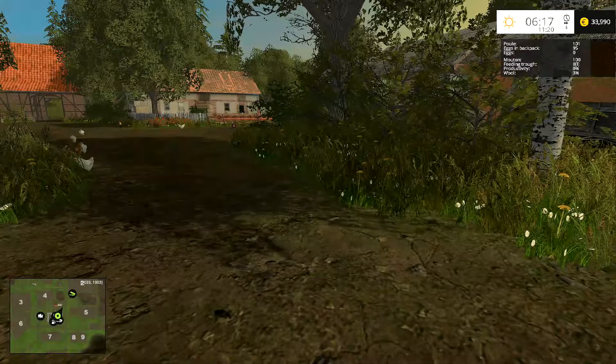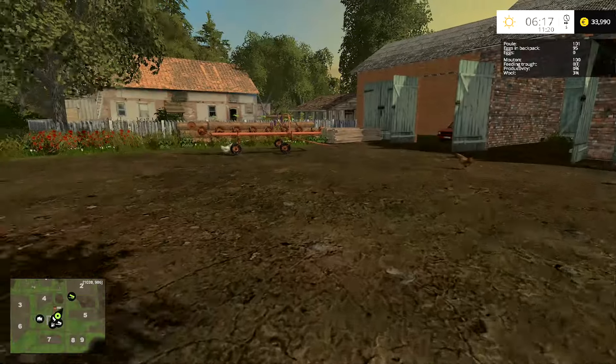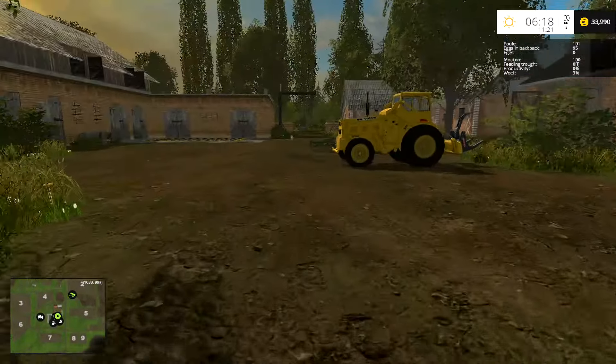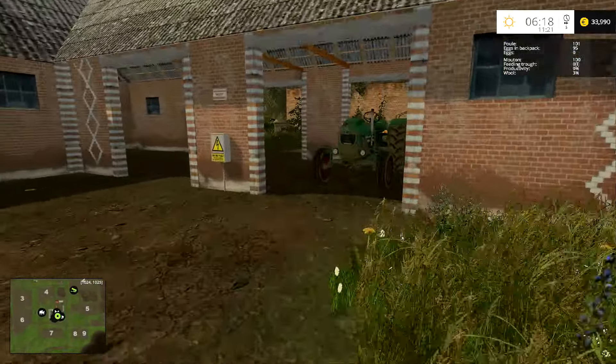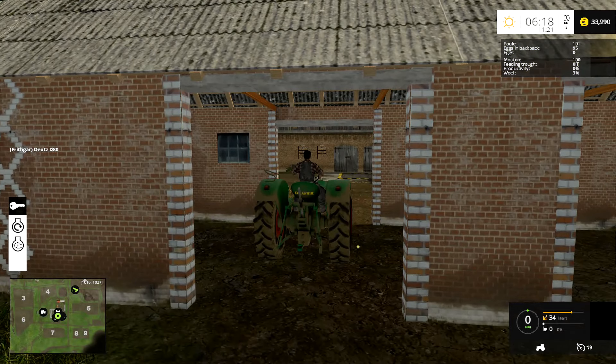Now we have sheep, so that means we're going to need to get them some grass. I've finished the field over there, so the first thing I'm going to do is get the fertilizer spinner and spread fertilizer on the field of canola that we sowed.